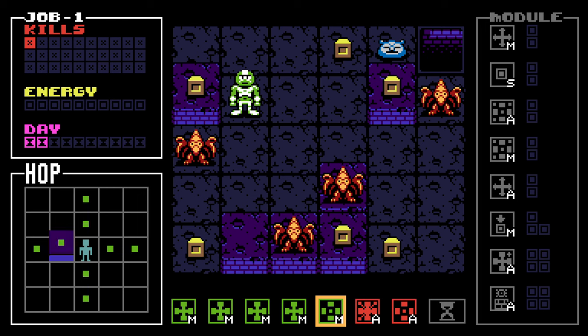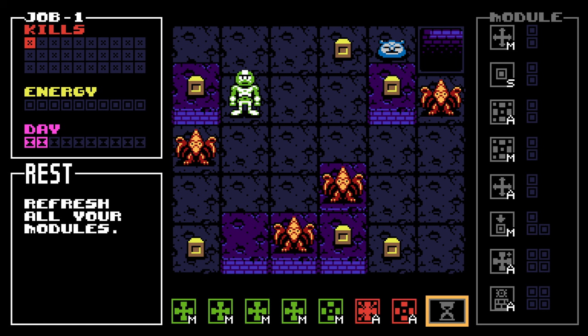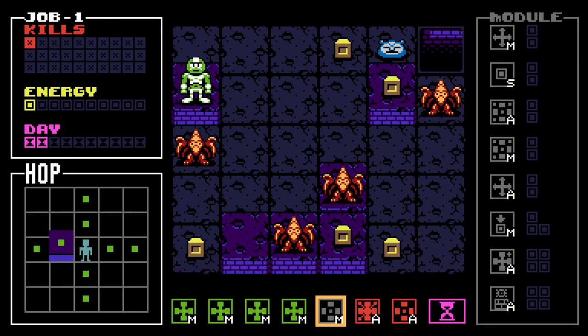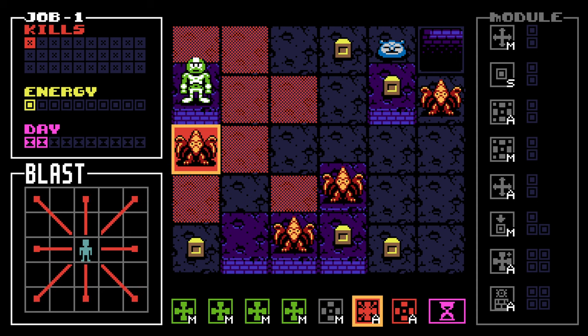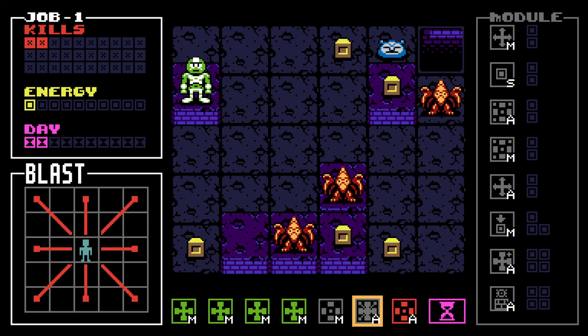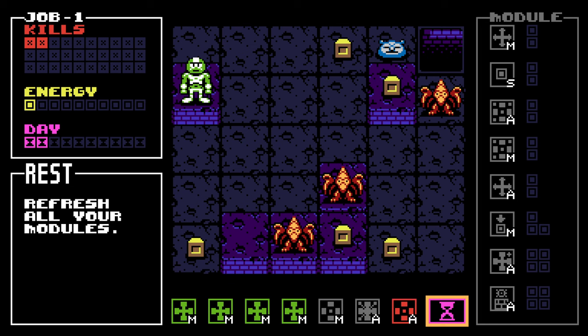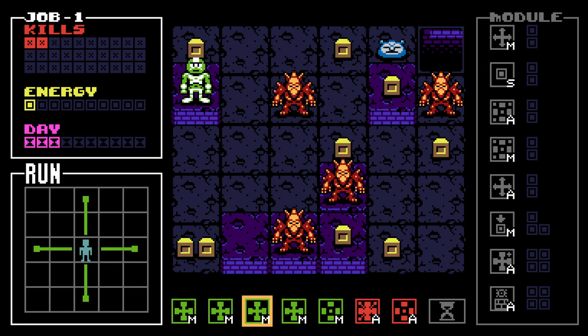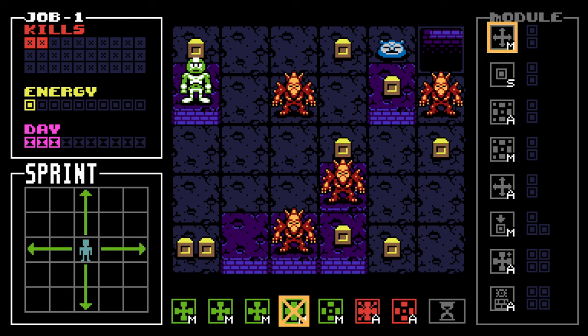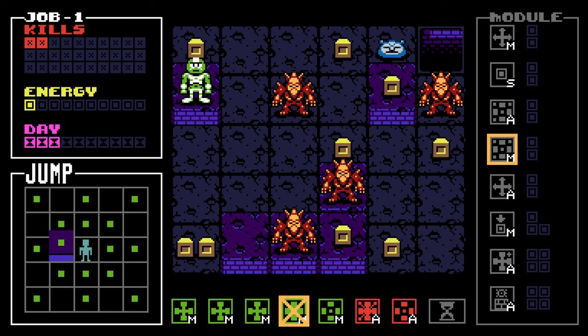I guess you need to hop onto the energy spot. So we can do one of these, and then we can blast. It will explode the cube, right? No, it doesn't explode the cube. Can you run off the block? You cannot. That is unfortunate. Now they have become fatter and meaner and uglier. You can't replace it — you need more energy to be able to replace it. How weird. What a weird video game.